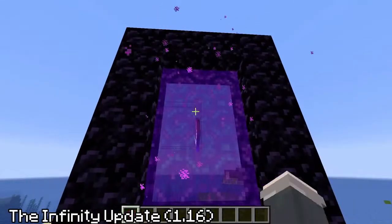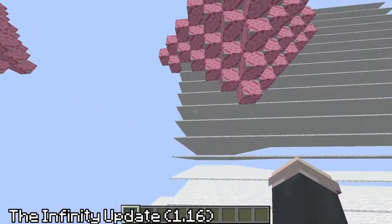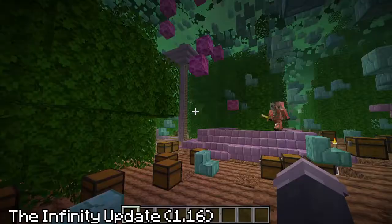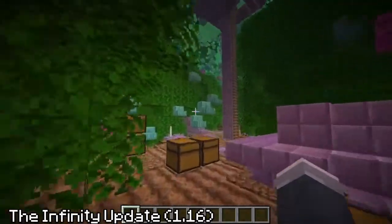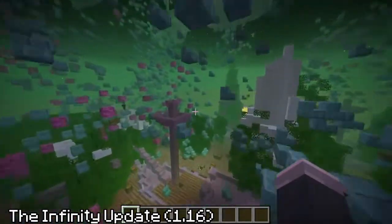2020's April Fools update was perhaps one of the best ones ever — the Infinity Update. It added exactly what its name suggests: infinite dimensions. You could sign a book, throw it into a portal, and a new dimension would be created.